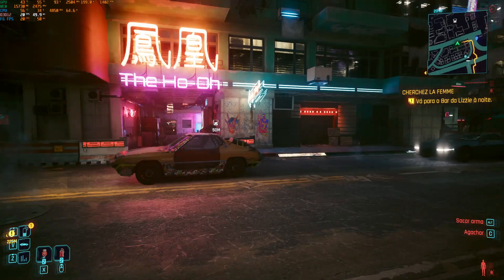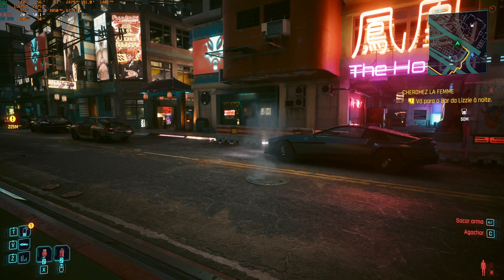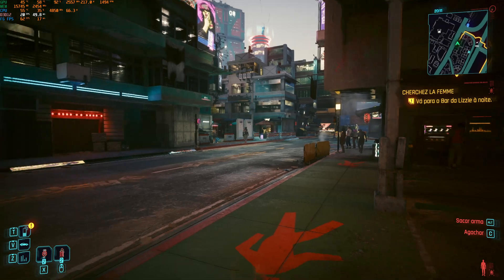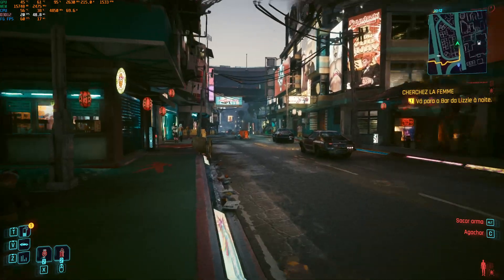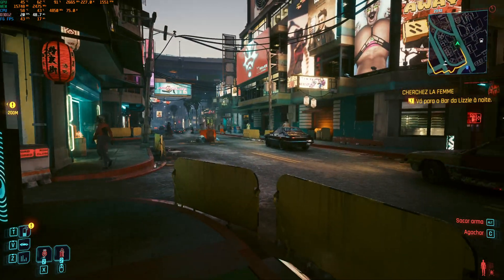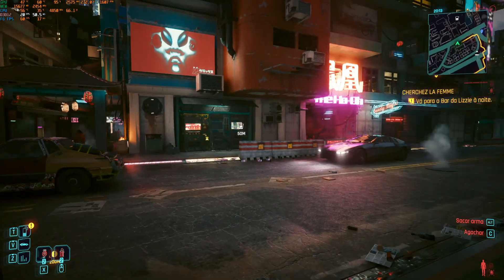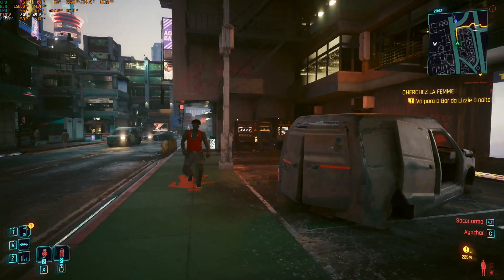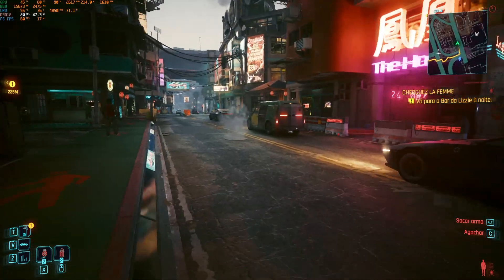Now I'm going to turn on lossless scaling frame generation at 3 times the frame generation. Alright, now I'm playing at 60fps. It's magic just like that — frame generation is working. There's barely any input lag because as you can see my GPU utilization is below 100%, so there is no heavy load on the GPU and lossless scaling can work much better. So as you can see it's basically 60fps.